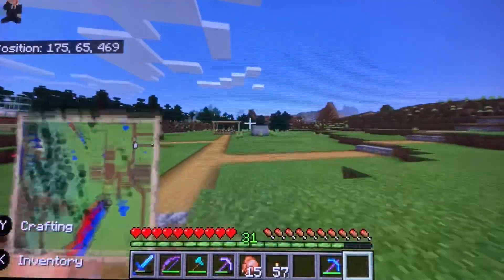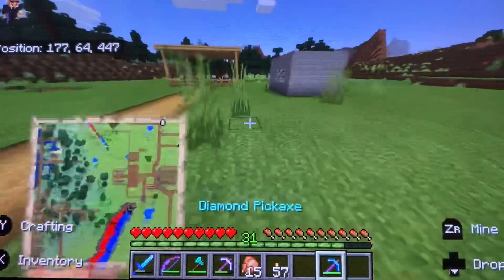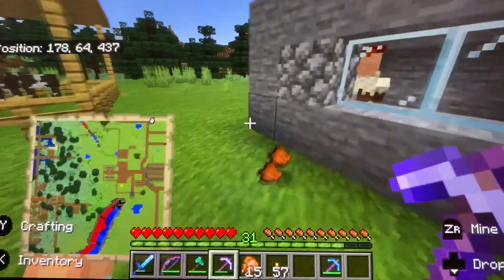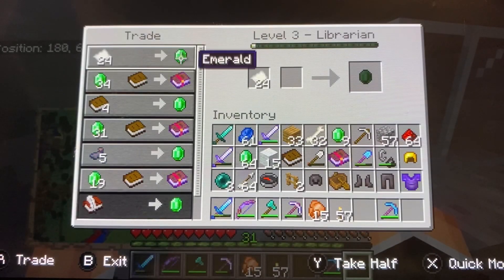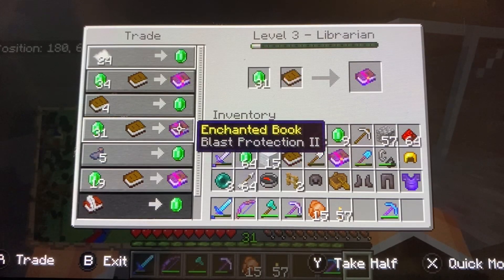Over here I have another little box hut. This is a librarian with a mending trade. Yes, that's right — I already put it on this sword. Looks like someone tried to get him. It's a little expensive. Mending, even silk touch, blast protection too.